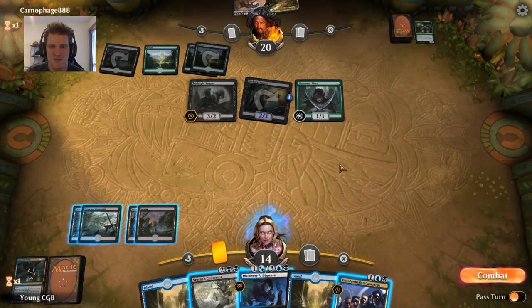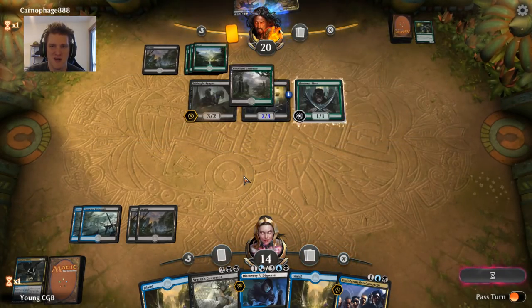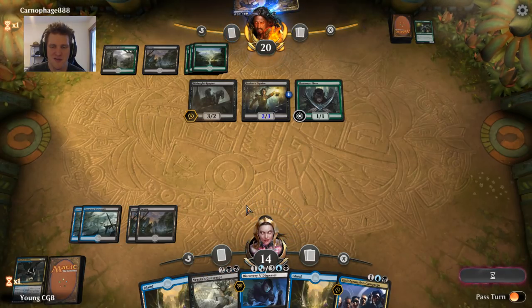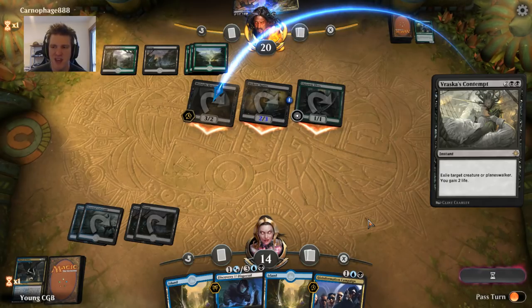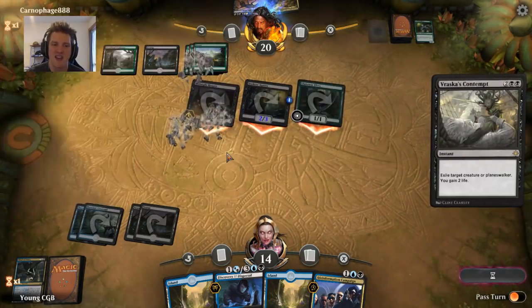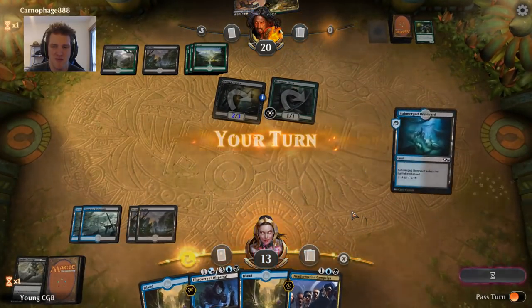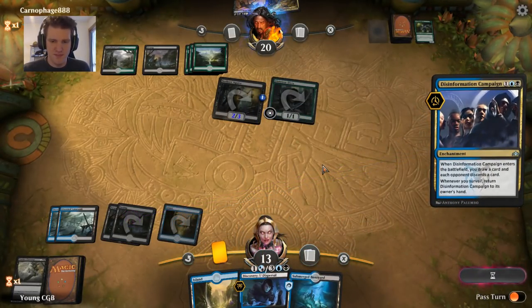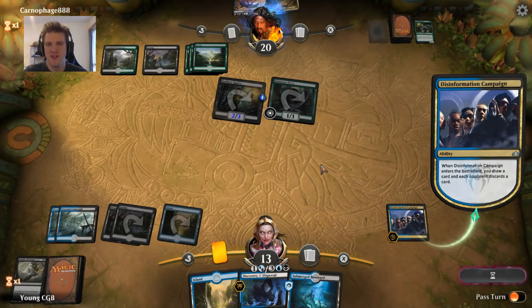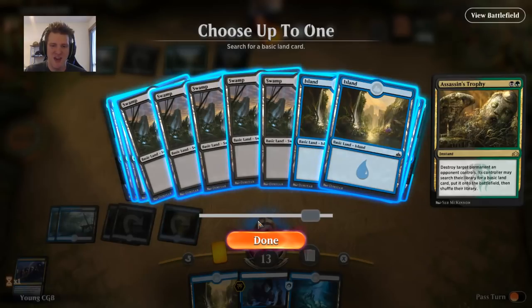Exiling the Midnight Reaper is good. We don't have to do that right away. Our opponent draws their other black source — here they come. Vraska's Contempt targeting Midnight Reaper, just waiting until the attack step in case there are decisions to be made. When we exile it, the opponent doesn't get to draw a card from it dying, which is why it's such a target. The two life will buffer us and then we can start the Disinformation Campaign — our great hope to get back in the game.